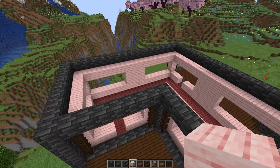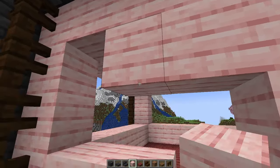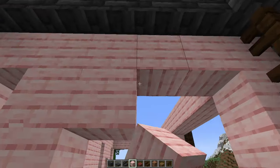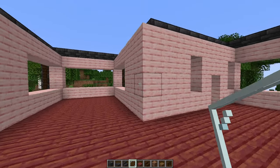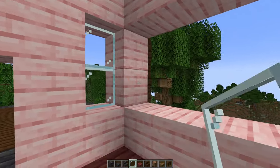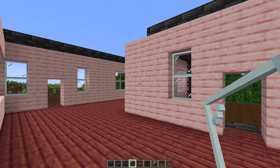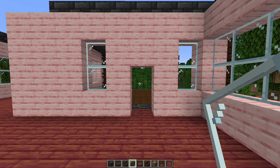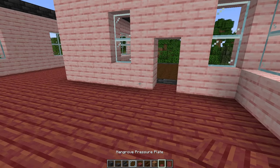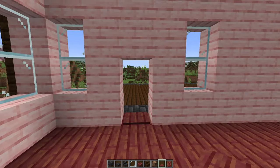Now once we've got all that layered up, we can go over to our balcony door and our front door and make this little shell going all the way around where the door will go. Now we're all done with the walls. Go ahead and take some glass panes or glass blocks if you prefer, and just go ahead and fill in all of the windows that are left. With the windows put in, all you should have left in the walls are these openings for the door. So go ahead and grab a pressure plate that matches the wood of the floor and place that in the little door frame there. Do the same for both doors.